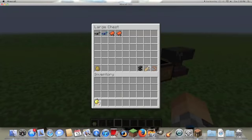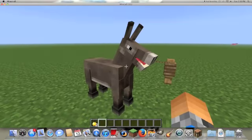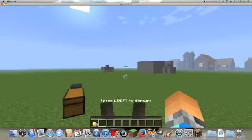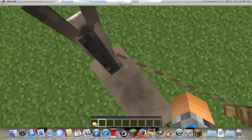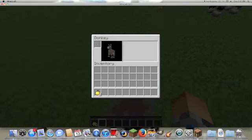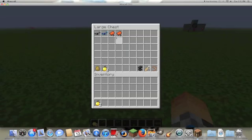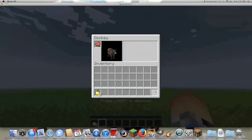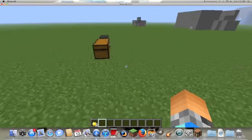First I'm going to show you guys how to tame a horse — I'll tame a mule. You don't have to feed it, but it increases the chances of taming. Now you know you've tamed it when you can access the inventory and you see the mule's inventory — that means I've tamed the mule. What you can do then is take a saddle, press E, and equip the saddle, which lets you control the donkey or mule.